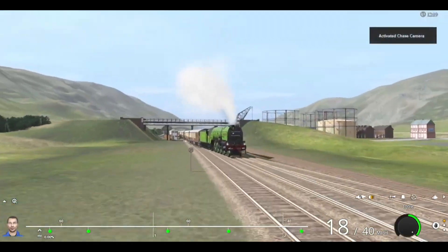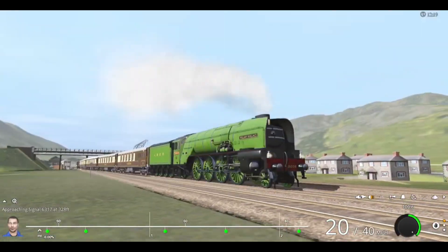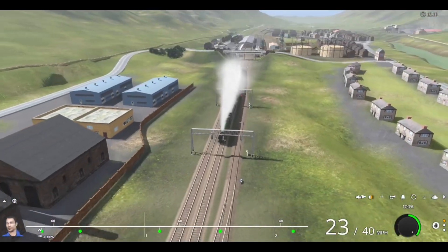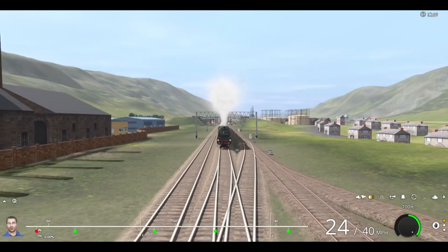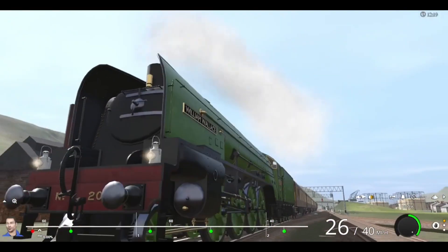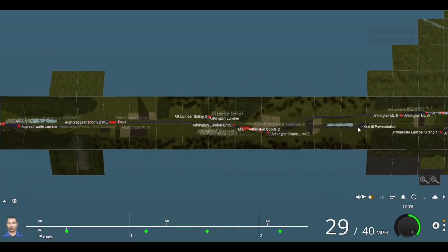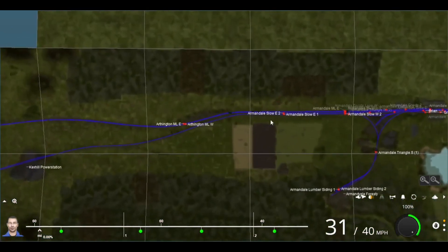One more thing: as we depart out of Lothel — I just downloaded this Roseworth map just immediately, because it was urgent. Again, I did not expect this to be Plan B at all, and again it's for the birthday run. This train will only be going all the way over to Armandale — that's where we end the video and our journey.